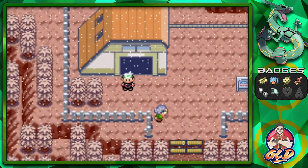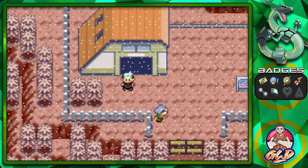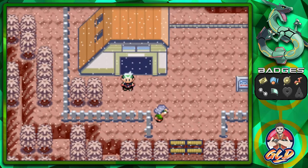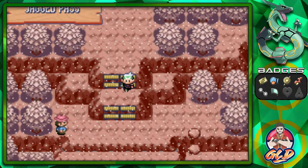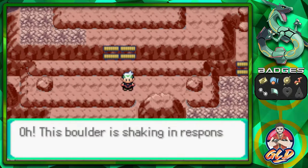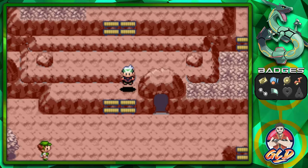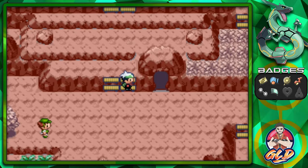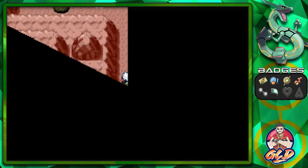Here we are back at Mount Chimney. If you guys remember a while back, after we defeated Team Magma when they were invading Mount Chimney trying to mess with the volcano, we went down the Jagged Pass to get to Fallarbor Town. Along the way we found a Team Magma member just hanging around. Look at this — this boulder's shaking in response to the Magma Emblem! There's a Team Magma member blocking the entrance, but once you get the Magma Emblem you'll be able to enter.